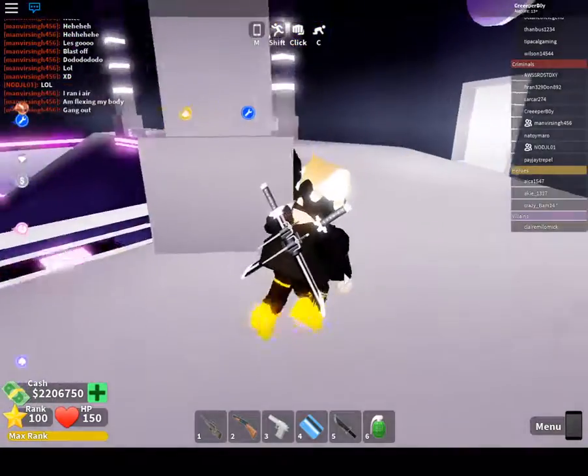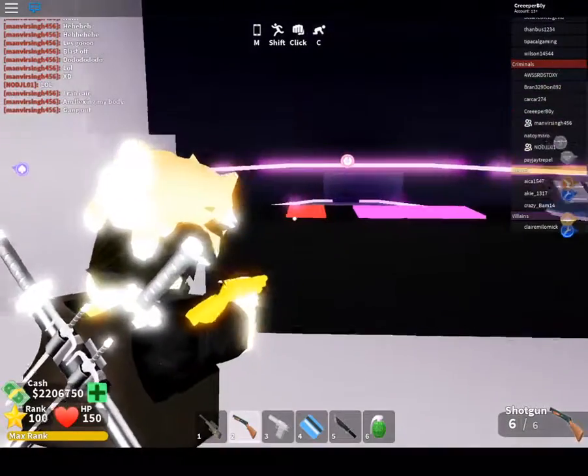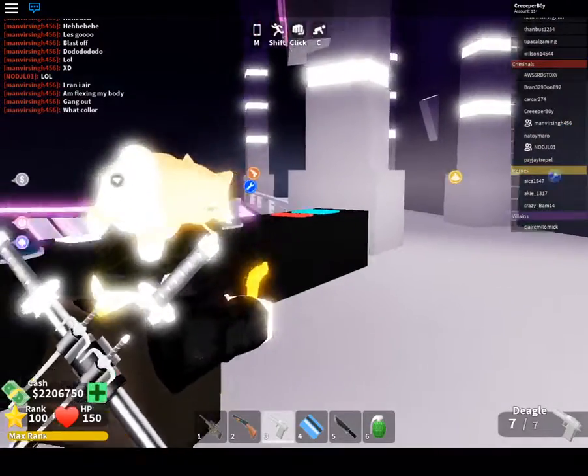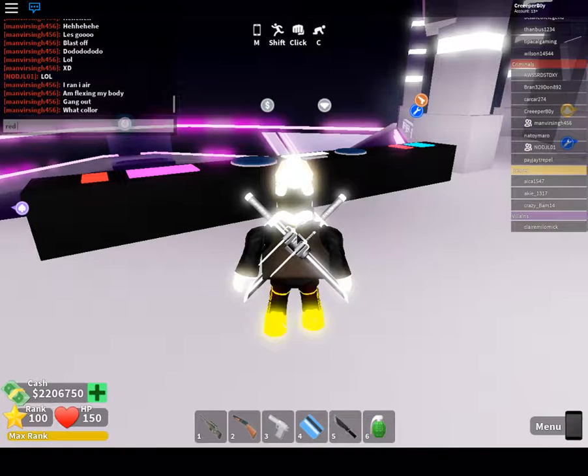Hey guys, welcome back to another video. Today I'm going to be showing you how to get the jetpack. First thing you want to do is go into the club, then look over here. You've got red, pink, red, then blue. These codes change every single time, so remember that so you can just type it in.